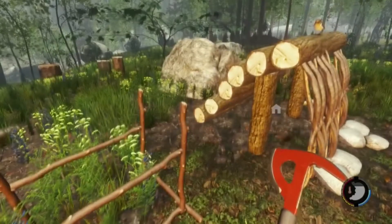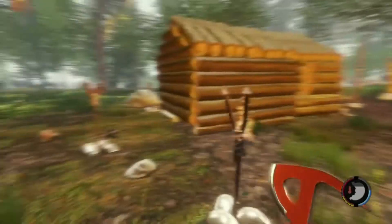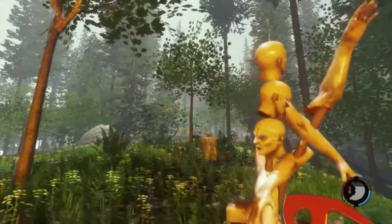So that's my log holder, that was my temporary shelter, and obviously that's my log cabin. Around my log cabin I put all these defensive fire sticks up to keep all the mutants at bay. And that's my interior decorating skills right here at their finest.